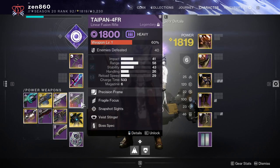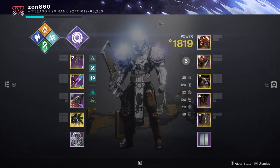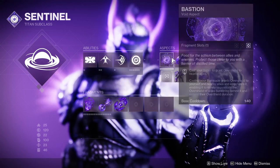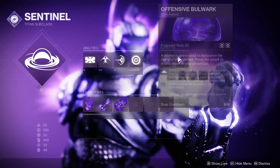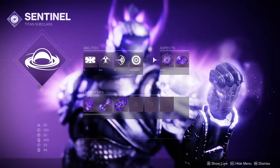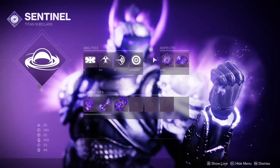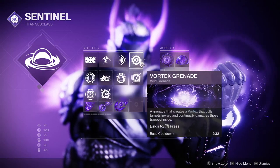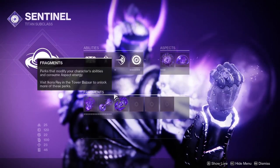A Solar Linear Fusion Rifle is preferable to take advantage of the Surge, but it is completely unnecessary — as you'll see in the walkthrough, I actually just used a non-Solar linear here. Now let's talk about the class build. Your aspects don't matter; you can pick whatever you want, whatever you feel works best. I'm not building into specific aspects because I want this guide to be universal for Hunters, Warlocks, and Titans. The only things I'm really going to talk about are your Grenades — you're going to want to run Vortex Grenades — and your Fragments.